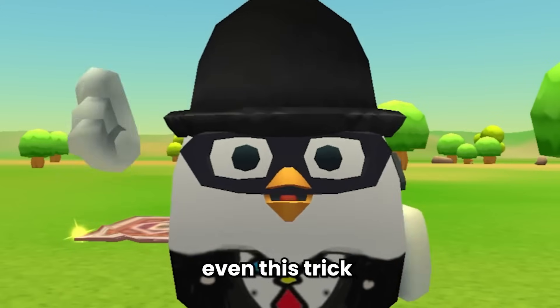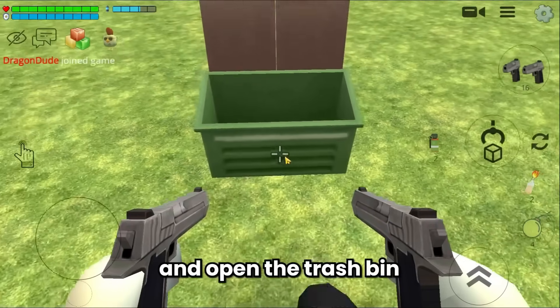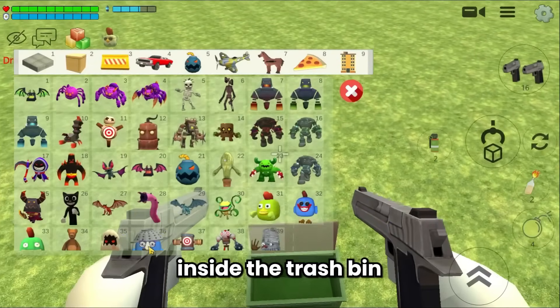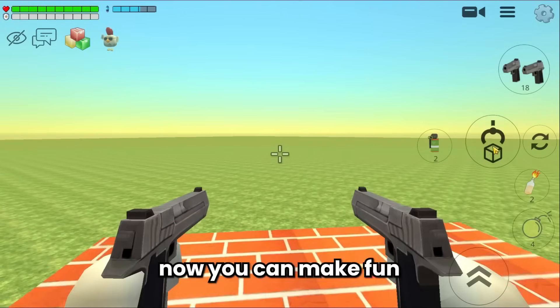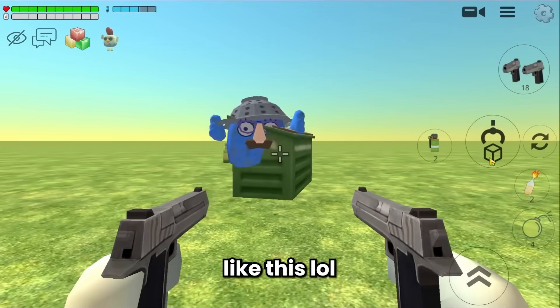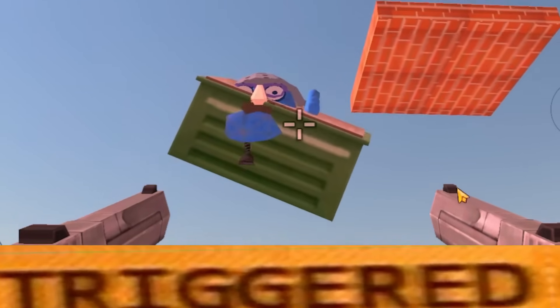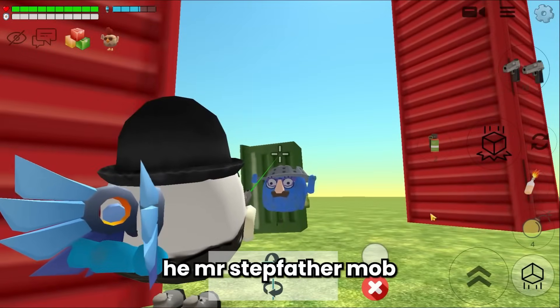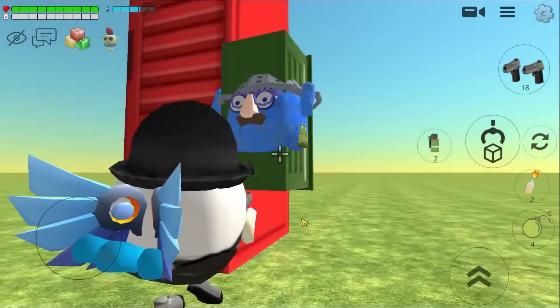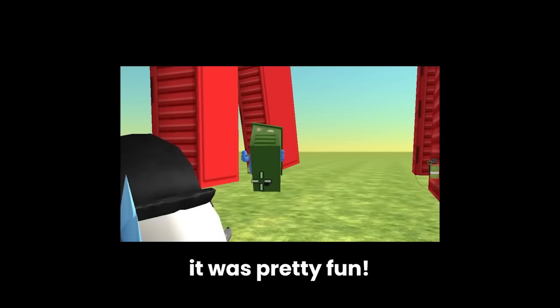This is the last trick for this section. Spawn the trash bin, open it, then spawn the Mr. Stepfather mob inside the trash bin and close it. Now you can make fun with the Mr. Stepfather mob — you can even make it fly!